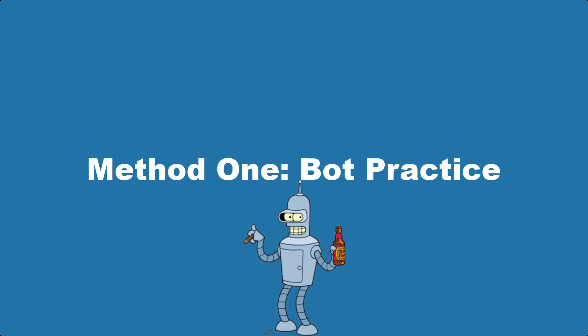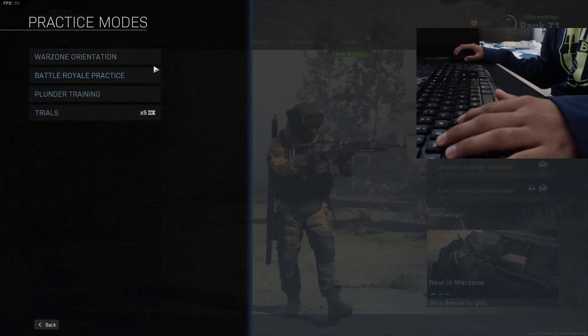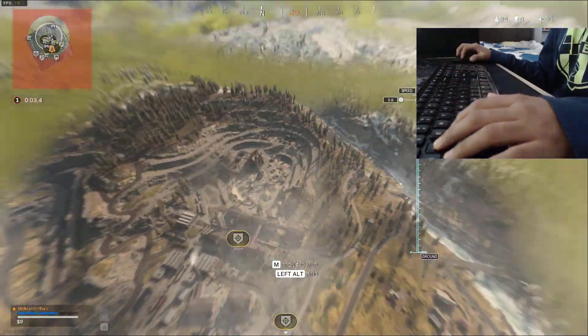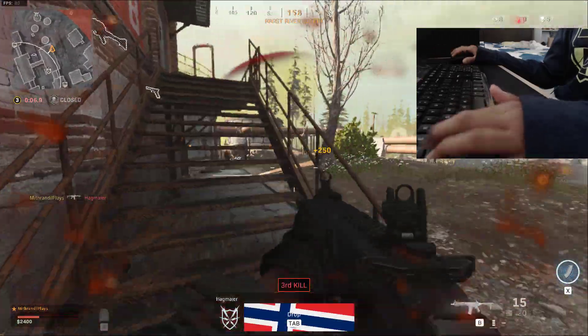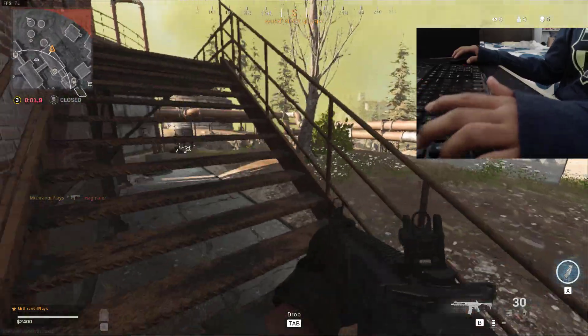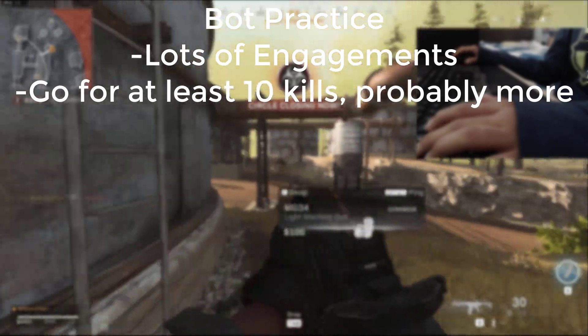So let's begin with method 1. This entails the practice battle royale mode which you can find in the practice modes and trials section. This puts you into an end game scenario against bot players which can help improve your aim by getting you into as many confrontations as possible. While playing, I do recommend you go for kills — 10 kills is a decent benchmark to aim for every game.